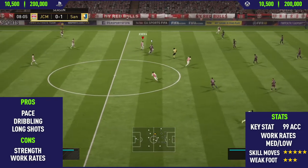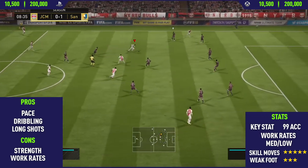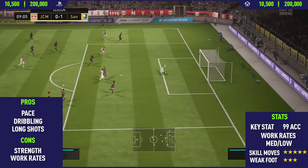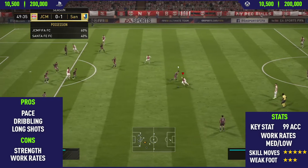Moving into the first pro for in-form Douglas Costa — his pace. This is pretty self-explanatory just from looking at his card; this guy has absolutely insane pace, and one of his key stats is that 99 acceleration.